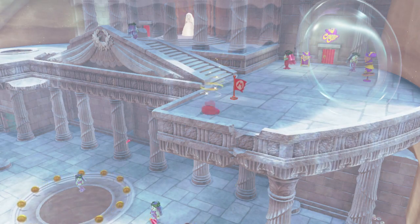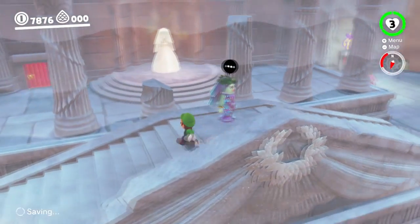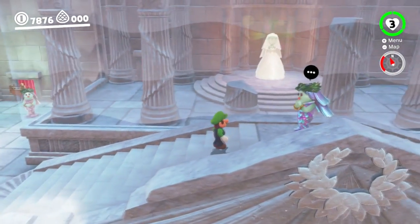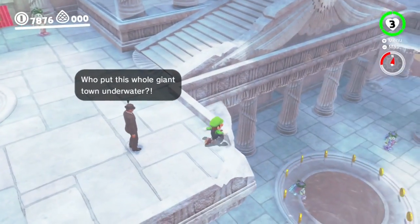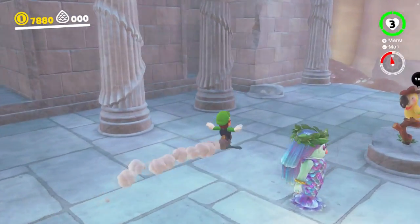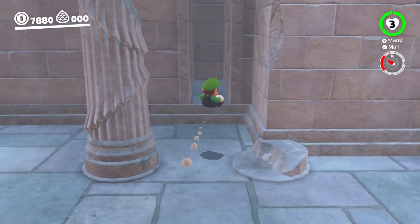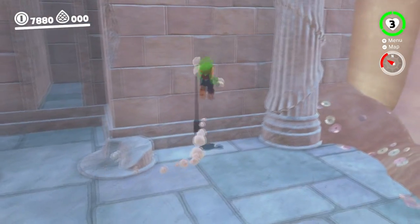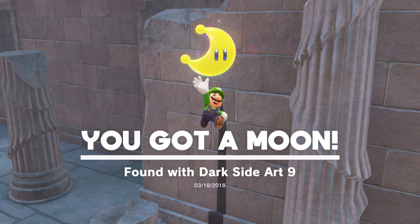I think I have to put on this stupid outfit to get into the room where I think it is. There aren't enough pillars for it to be that, are there? I don't know where else enough pillars could be. Down here? It could be right here, actually. I don't remember where to butt stomp. Here? Yep, there it is. Got it. Found Dark Side Art number 9.